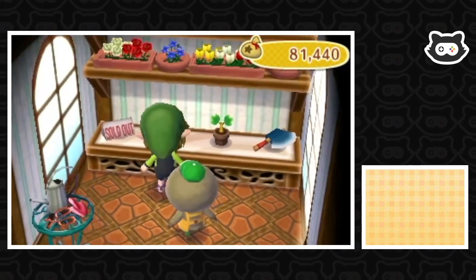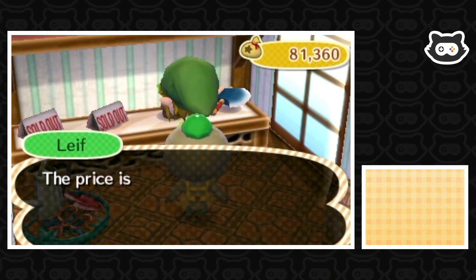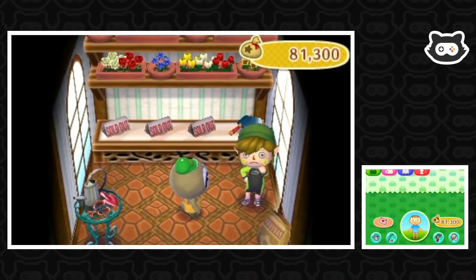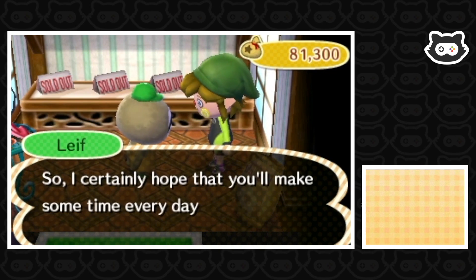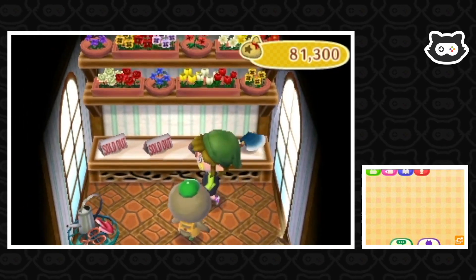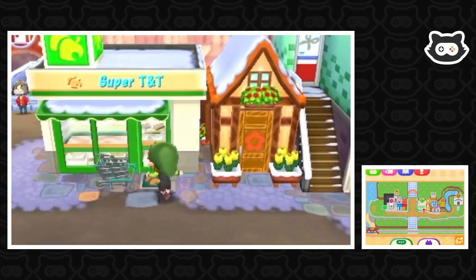A red pansy bag — we'll definitely take that and plant it near The Roost. There's a normal sapling too, might as well take that. We can't sell things to Leif. He says he changes the selection of flowers and saplings daily based on his happiness, so he hopes we'll come see the shop every day. A new upgrade tomorrow — we'd better check what they've got today before it closes. Super T&T, here we come!